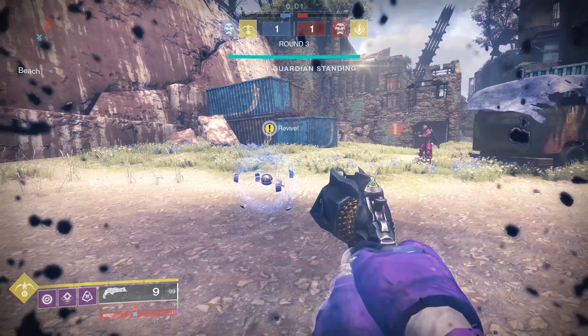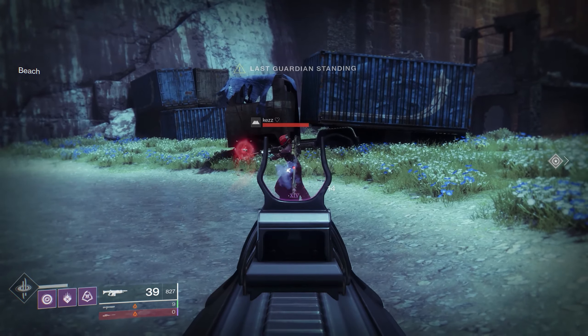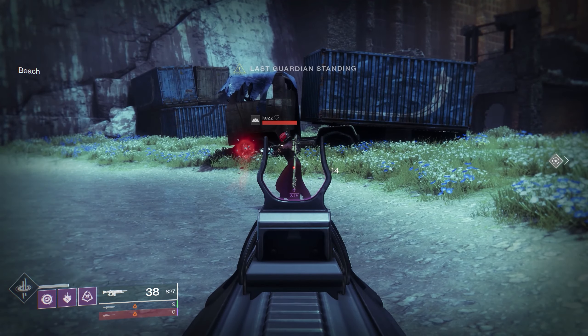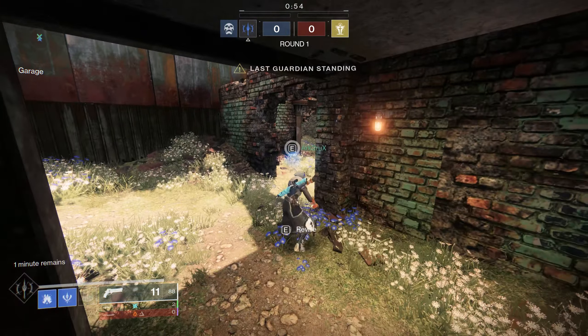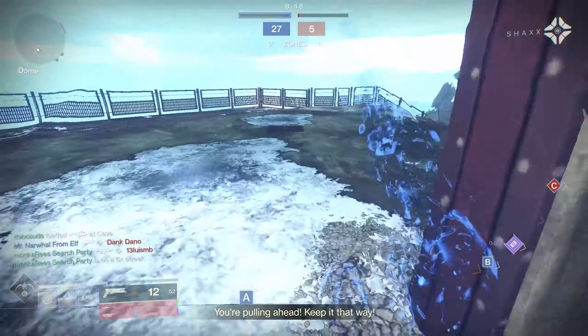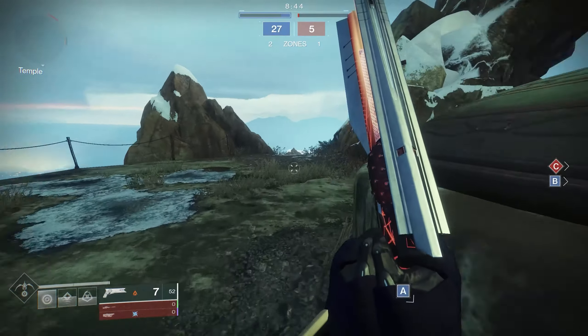Now let's move on to what will reset the progress of the Rez. Obviously, we have taking damage — if you take damage from anything, it will reset it to zero. As far as abilities go, there are a couple that will stop you from getting the Rez: Barricade and Rift. If you try to get the Rez and then Barricade or Rift, you'll be set back to zero, so do be careful when trying to use those.